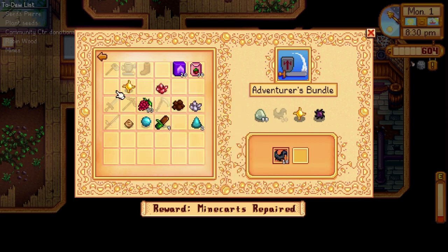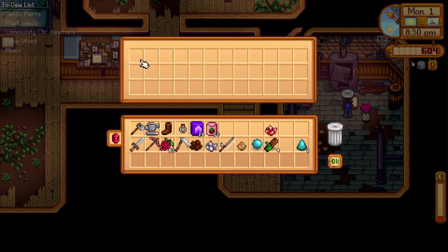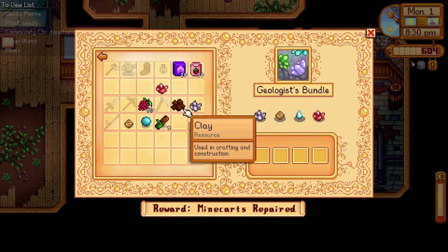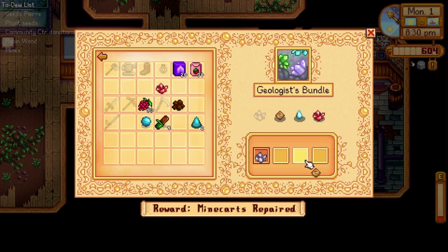We'll do this, and that. And what do we get? A small magnet ring. Let's donate some for the geologist bundle. We still are missing the frozen tier, but we'll go into the mines today — maybe we'll get lucky with that.